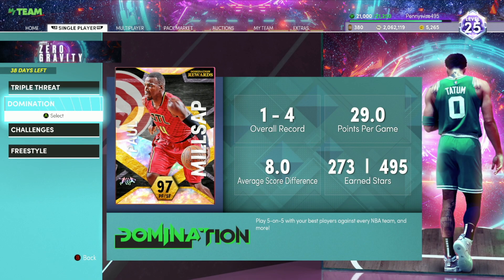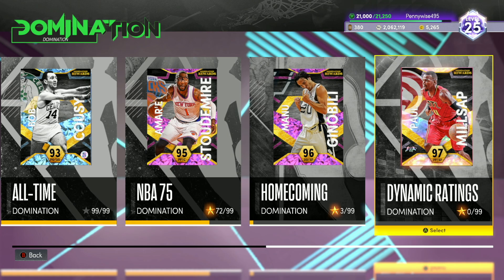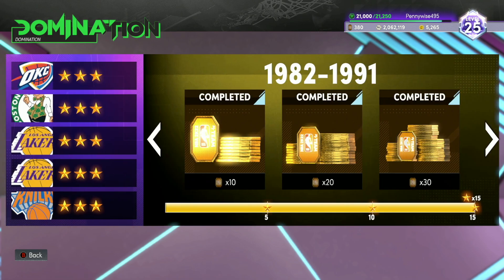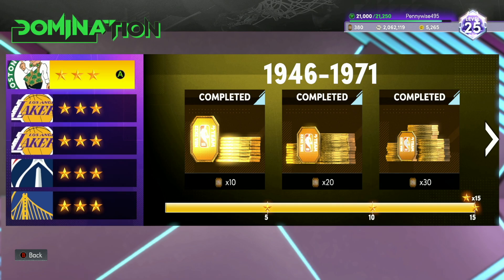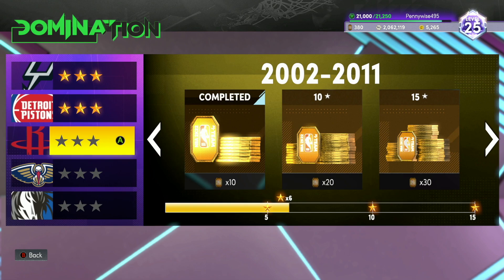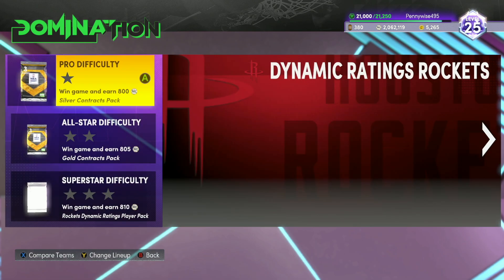The best way to make tokens in Season 6 overall is going to be from Domination — specifically NBA 75 Domination and Dynamic Ring Domination. In NBA 75 Domination you get 60 tokens per division and there are six divisions, meaning six times 60 equals 360 tokens just from playing this domination. You also get MT, gold contract packs, and silver contract packs along the way. This is probably the single best way to make tokens right now.